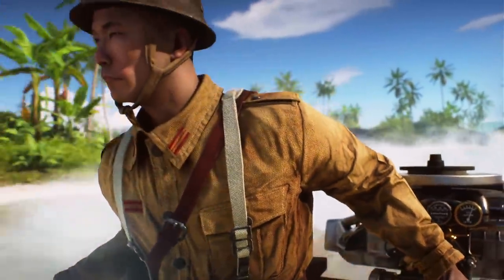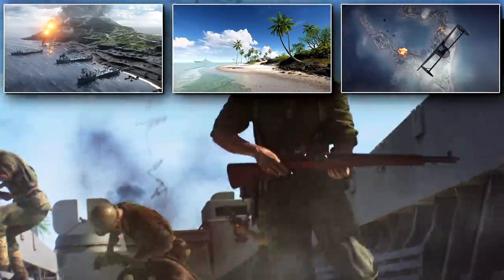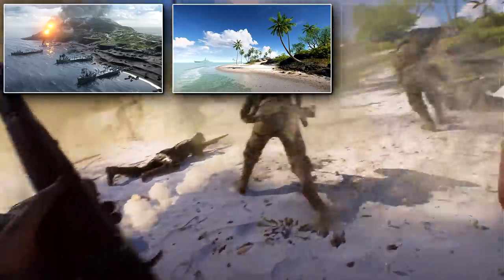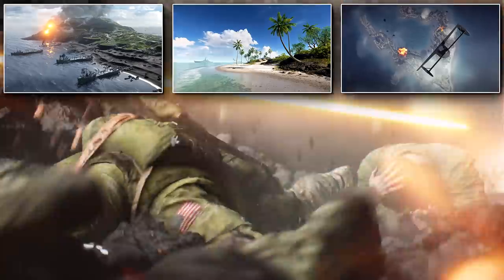Let's start with the biggest and probably the most exciting stuff first: the maps in the Pacific. Coming in 2019, we have three maps: Pacific Storm, Iwo Jima, and Wake Island. Pacific Storm and Iwo Jima are going to go live the moment the update goes live on October the 31st — after the patch is downloaded, you'll be able to play those first two maps straight away. Wake Island is going to be arriving in December, roughly a month or so later.